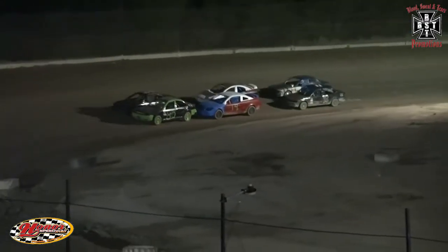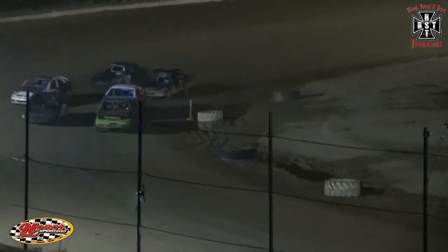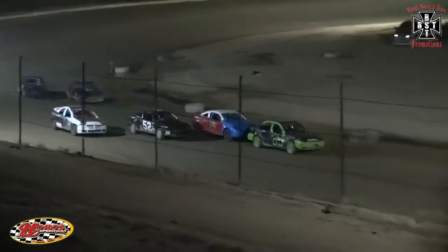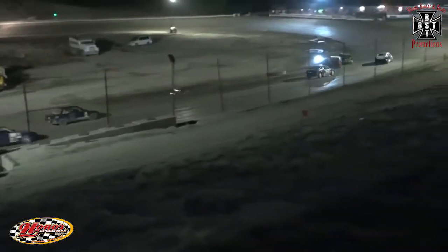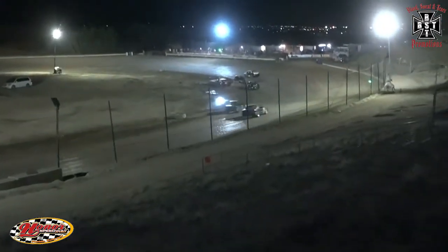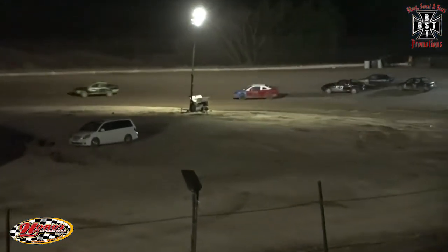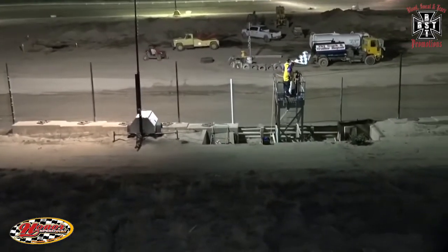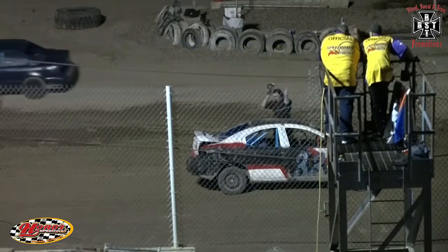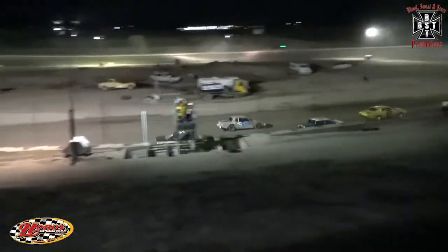Manzanera is bringing us down way, way slow. Green flag in the air. Empson going to get the jump on the outside there. That 19 machine taking a peek to the low side as well. We're going to be almost three wide into the corner. The 19 through the infield — big contact there with Burke. Checker flag in the air for the 33 machine, Derrick Empson. The 33, Derrick Empson. Then the 44, and then the 45 of Colt Evil.